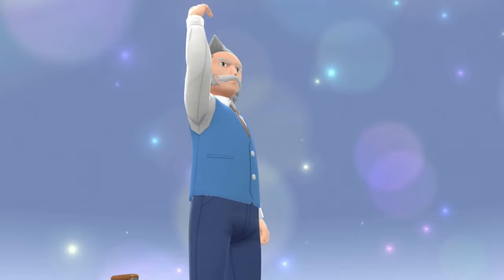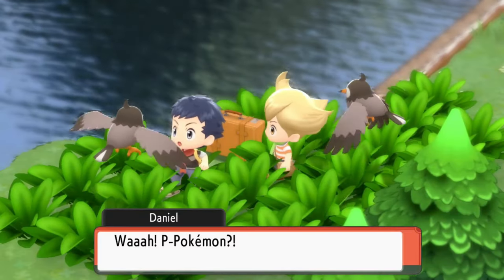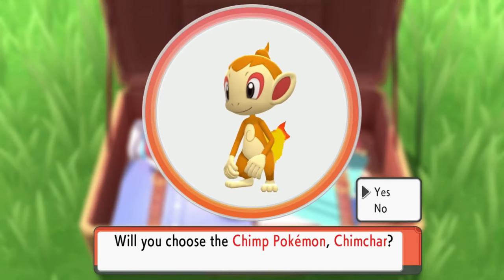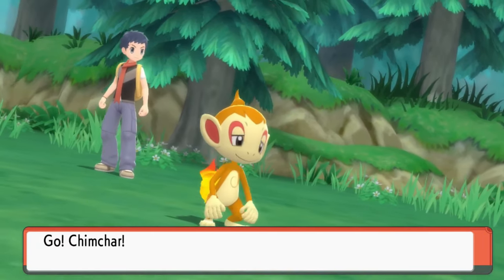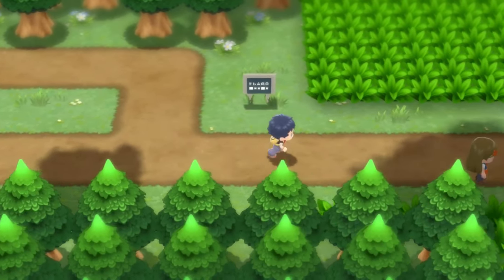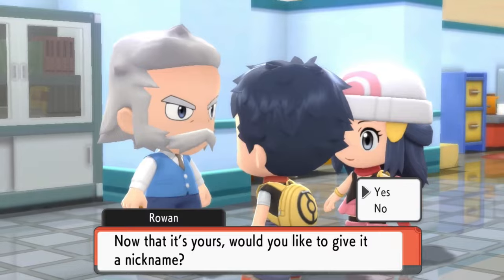Let's skip the introduction — you're here to see how I actually beat this Nuzlocke, so which starter did I pick? Luckily, I went with the best option: Chimchar. Chimchar is easily the best starter for Sinnoh because for the first two gyms it's super effective against both, and that's when your Pokemon options are most limited. I got my Chimchar — somehow it was a girl, which was really rare — and I named it Loco.